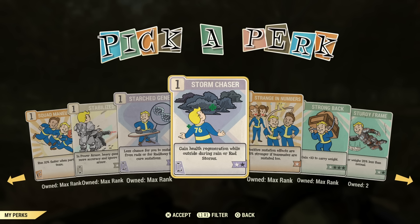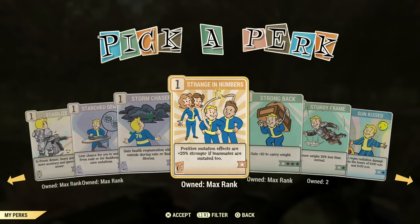Some perk cards aren't really of use — you can use Healing Factor serum, and it'll do an even better job. Strange in Numbers — definitely a great perk card to have on, almost a must-have if you have mutations. What this will do is make your mutations better. Like if you have Marsupial and you have this on while part of a team, you will actually jump higher and have a little extra carry weight.